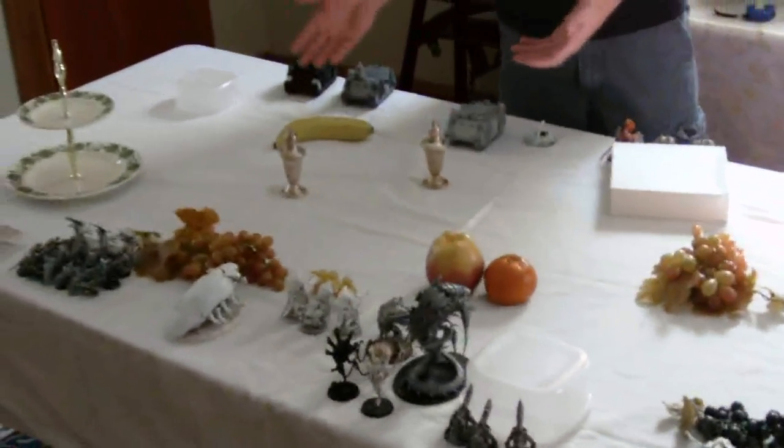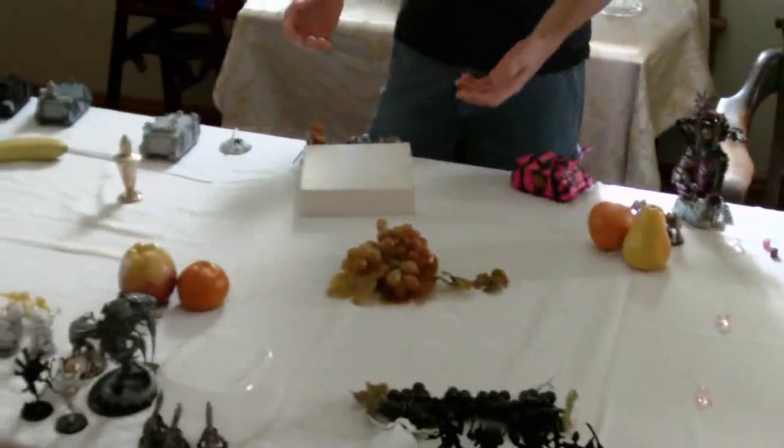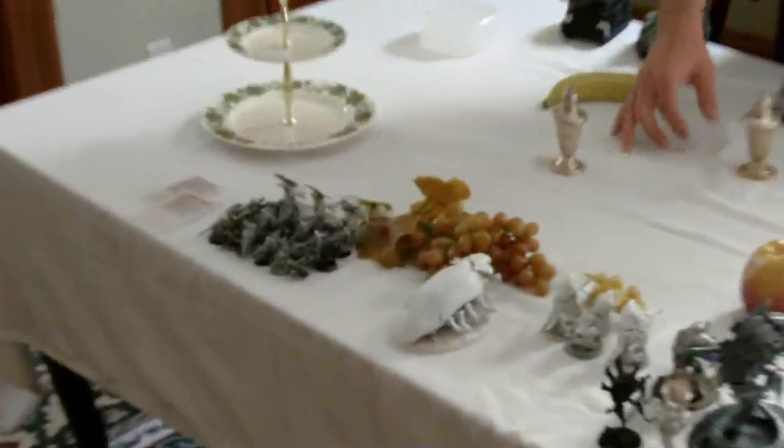Jeremy, would you like to explain what our terrain is today? Our terrain is lovely antiques from our mother's home. We see somebody who got to bring terrain. So we just got some things around the house — salt and pepper shakers, some serving dishes, and some antique food.